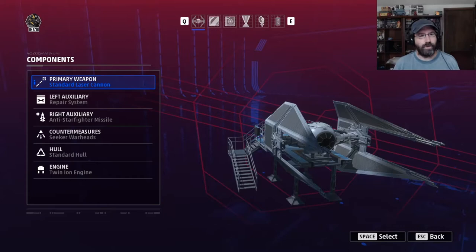This time on Weasel Jaw Digital, we're going to be taking a look at the TIE Interceptor. We're going to be looking at all the various equipment that it has available to it, and some of the really good builds that you can make out of it, so that you can be a really effective dogfighter out there in the field.